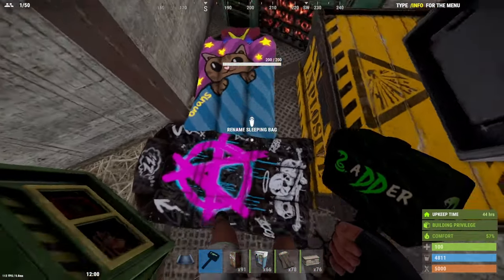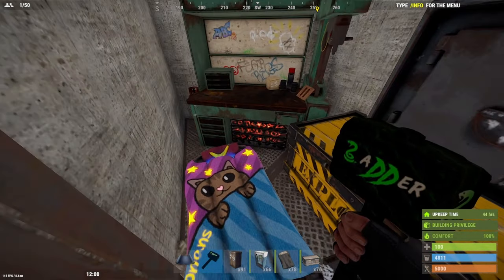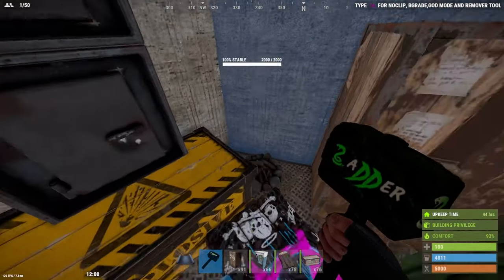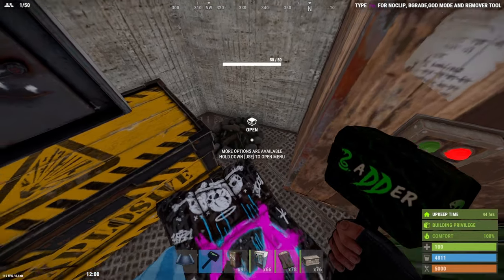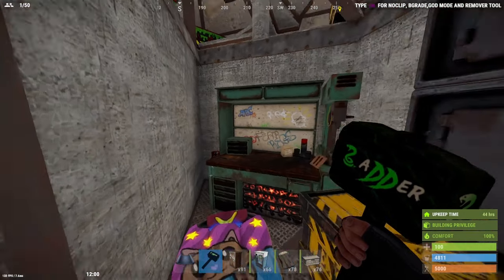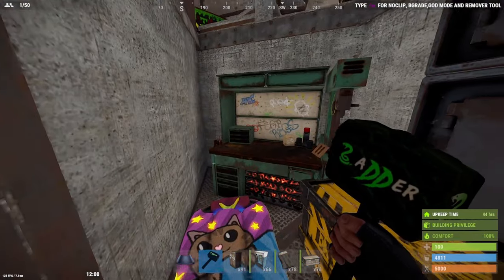TC. Duo base, so you've got your two sleeping bags in the main floor, a free workbench, small box, large box, and three drop boxes. Make sure you put some food down here, because when you spawn down here you can eat something, stand here for 100% comfort, and get to 100% health before you even have to leave your bunker.